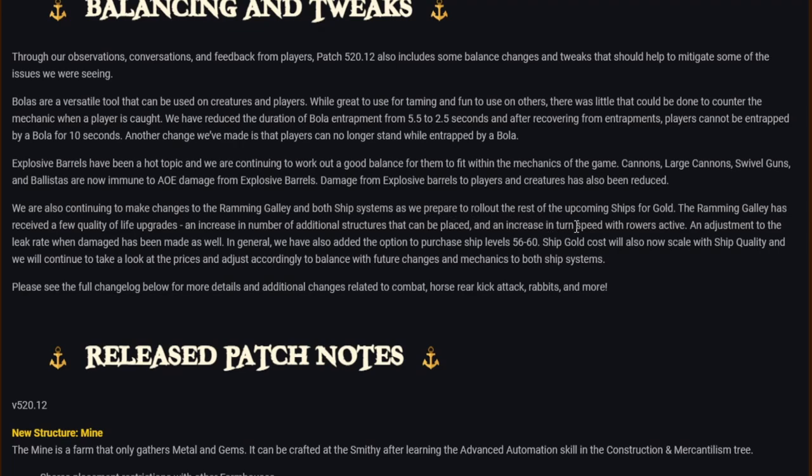We are also continuing to make changes to the ramming galley. It has received quality-of-life updates: an increased number of additional structures that can be placed, an increase in turn speed with rowers active, and an adjustment to the leak crate when damage is taken. We've also added the option to purchase ship levels 56 to 60, and ship gold cost will now scale with ship quality.